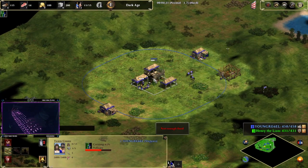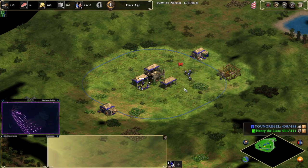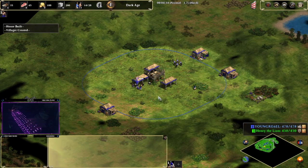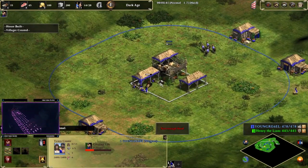We're gonna put the next four villagers on berries. Then we might want to start looking for our enemy — that's how aggressive you are, you might want to start sooner than that. I'm gonna drop off food. Just keep making villagers. With sheep they drop off food pretty quickly.